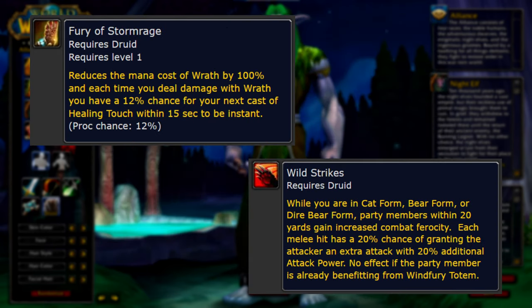For Druid, most of these abilities just round out all the specs to bring them up to a certain viability standard. Fury of Stormrage will help Balance Druids with their mana problems, but I think the most notable rune for Druids is going to be Wild Strikes. This ability is meant to even the faction playing field by essentially giving Feral Druids Windfury Totem, making Feral a much desired addition to any group with melee damage dealers.